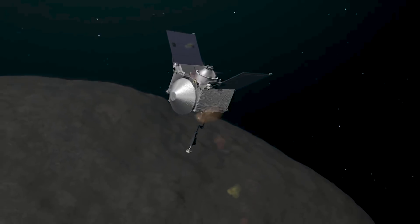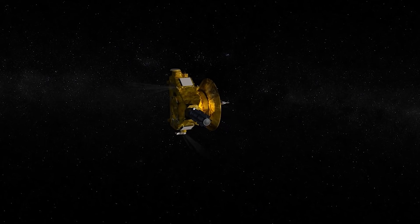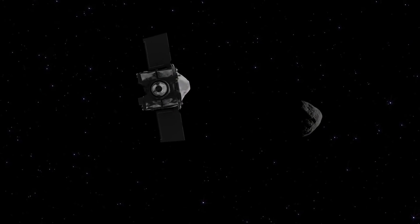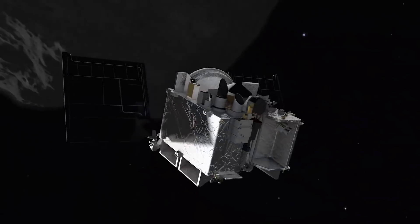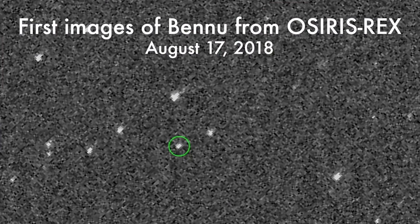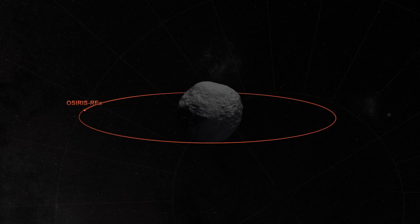It takes over 6 minutes for the signal to leave OSIRIS-REx and reach Earth traveling at the speed of light. What we do is we load commands to memory and they execute out of spacecraft memory as the onboard clock ticks down. To get to Bennu's doorstep, we need to use a technique called obstacle navigation where we command the spacecraft to take pictures, and those pictures give us information about where the spacecraft was relative to Bennu when they were taken. We use that to determine the course that we're on and compare that to the course that we want to be on.